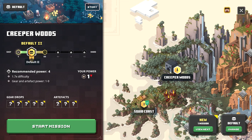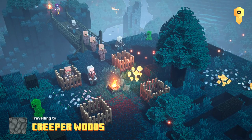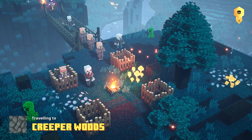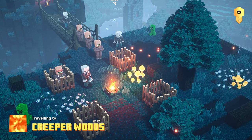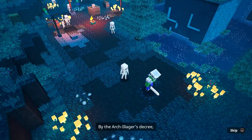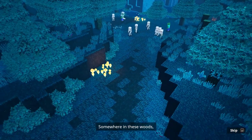We have everything locked - we're going to click Creeper Woods. I want to go with difficulty one - that's the story mission. Gear drops require power level one to eight. I think I saw this in the trailer for Minecraft Dungeons, it looks so cool. Hi little creeper! Creepers are so annoying in Minecraft. What mob do you like the most? Tell me in the comments - I think I like the Redstone Golem.